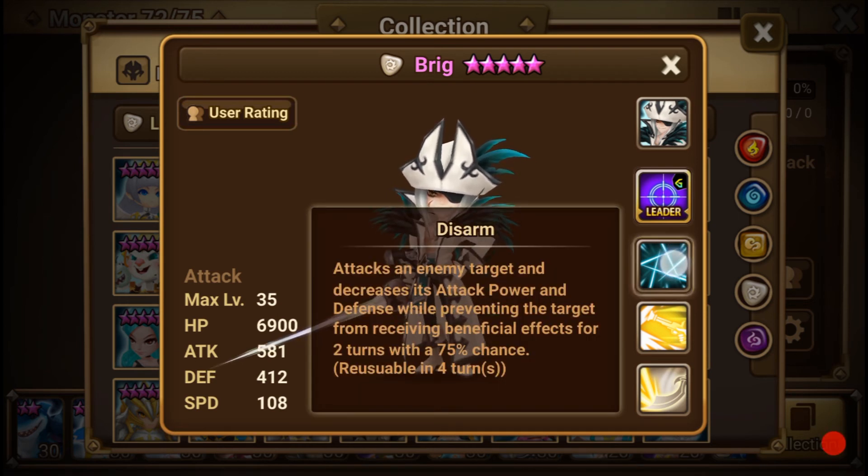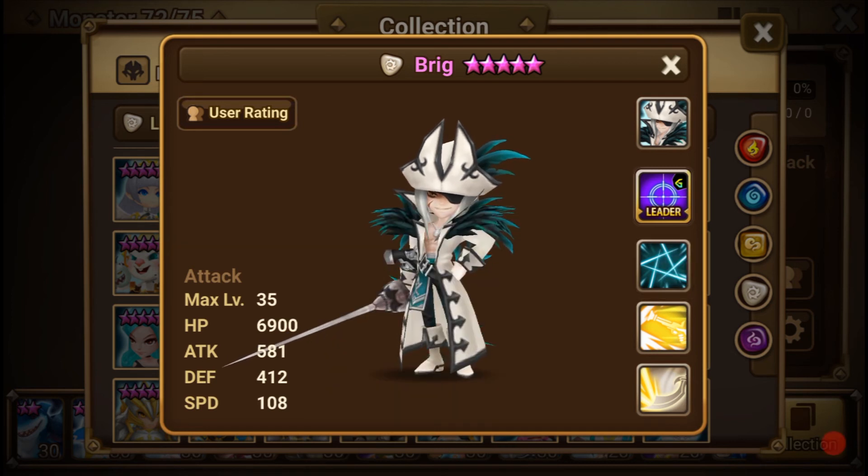His bread and butter is Disarmed. This skill attacks an enemy and decreases its attack power and defense while preventing the target from receiving beneficial effects for two turns with a 75% chance. I saw what it could do — he would do 14,000 damage and one-hit overkill Isabel. This skill is good for dungeons, the elemental boss towers, arena, and guild battle. It's universally good.